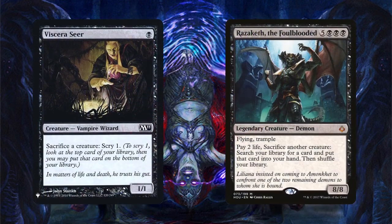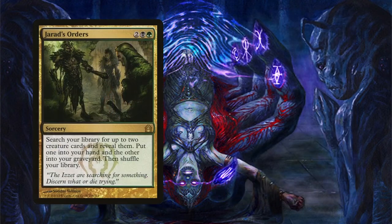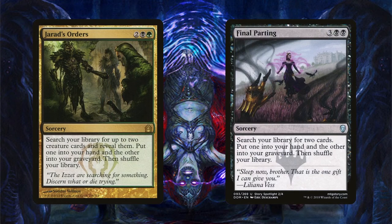Viscera Seer and Razaketh the Foulblooded are additional free sacrifice outlets. The Seer is amazing — cheap to cast and the sacrifice is free, letting you filter draws. Razaketh is difficult to cast at 8 mana with three black, but you can discard him and reanimate him early. He's one of the best cards in the deck because he's a free sacrifice outlet and lets you tutor for any card, making it easy to assemble a combo. Jarad's Orders and Final Parting are also amazing for getting win cons online — Final Parting can tutor Gravecrawler to the graveyard and Phyrexian Altar to hand simultaneously.